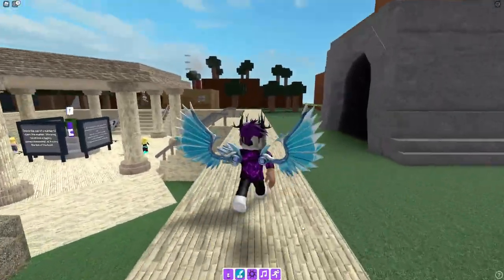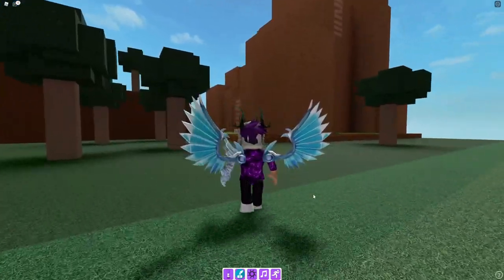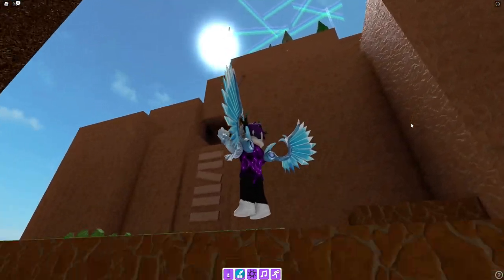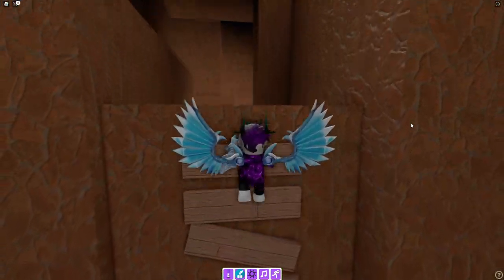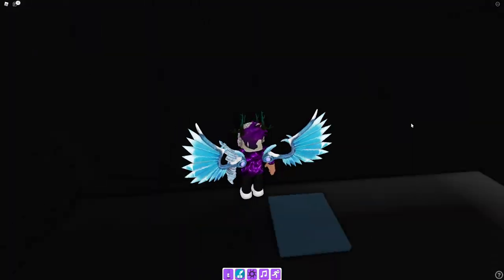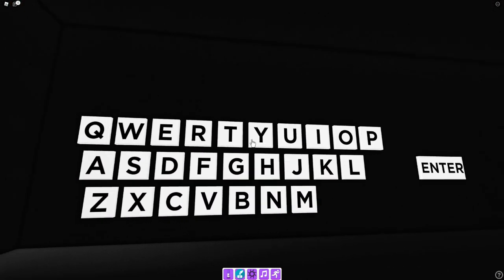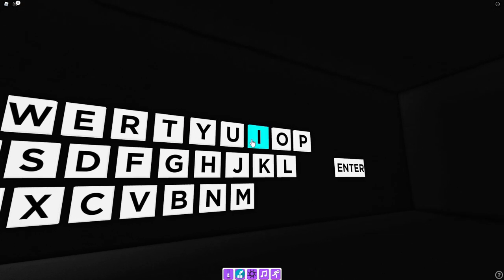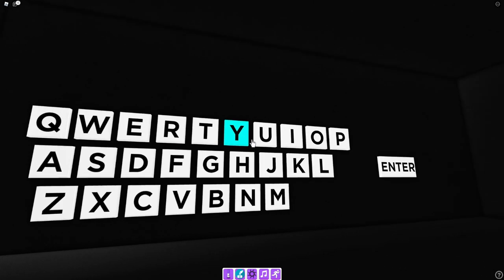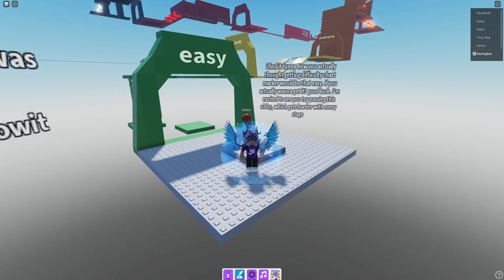Alright guys, let's get into this video. In order to get this marker, you're going to want to follow where I go. First things first, we're going to want to go to this mountain. Once you're over here, go down here and into this wall — you'll now be teleported into an area. Next, we're going to want to type out 'difficulty' — D-I-F-F-I-C-U-L-T-Y — then click Enter.